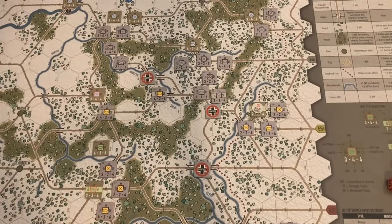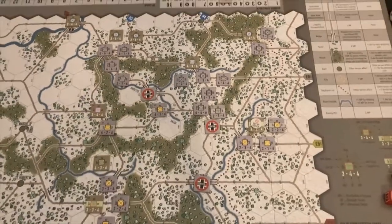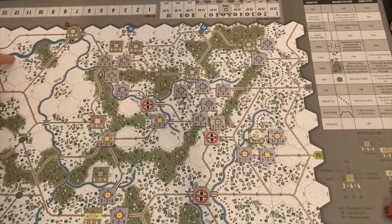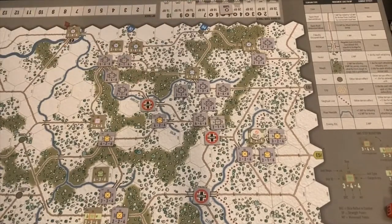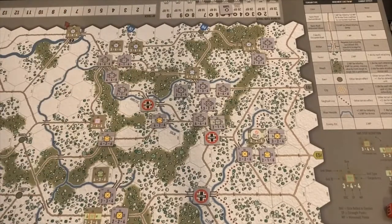For the Americans, they will be getting an entire armored division — the 3rd Armored Division — which will be coming on somewhere in the north, either N1, N2, or N3. The Germans have this round 18 resource points versus the Americans' 14 resource points. They've been slowly going up and the Germans are slowly going down, and they'll achieve parity or crossover to parity in Turn 7.